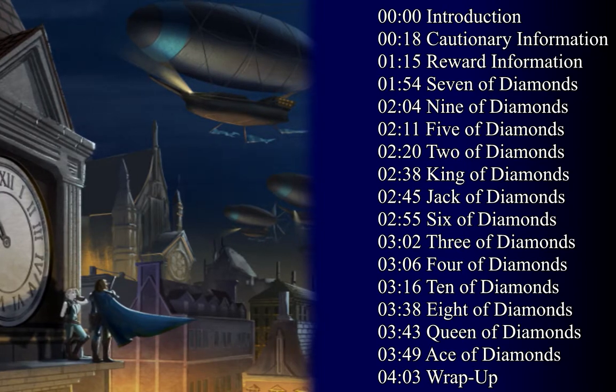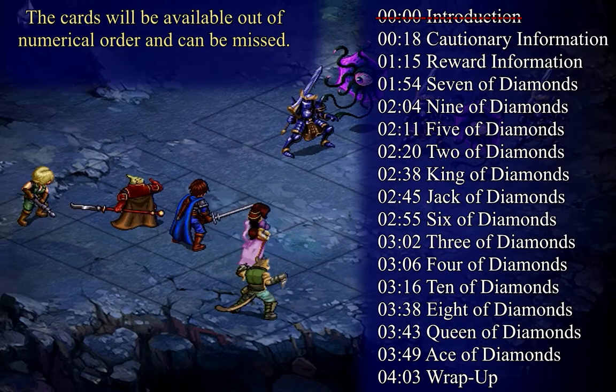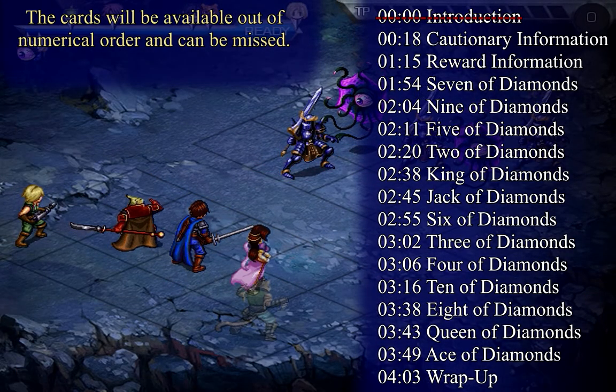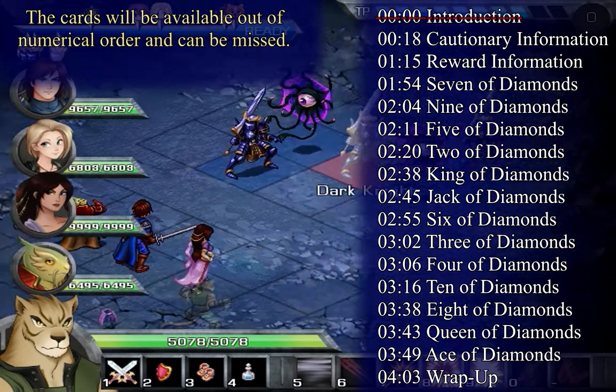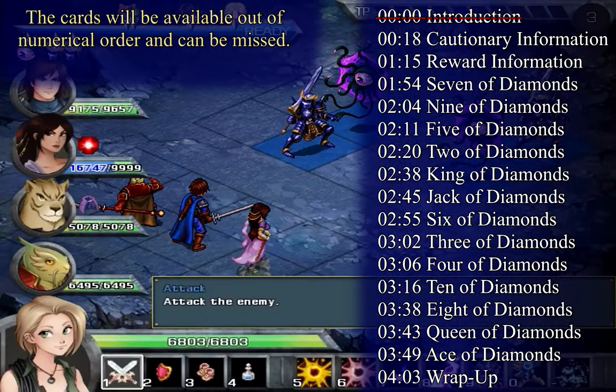If you showed up at this video and you're looking for a specific card, they will be listed in the description below with a timestamp that you can click on. The cards in the description will be listed in numerical order and not in the chronological order that you can find them in the game. However, that will probably not help the majority of viewers because every single card is missable, so it might be best to see how you can get them in chronological order.